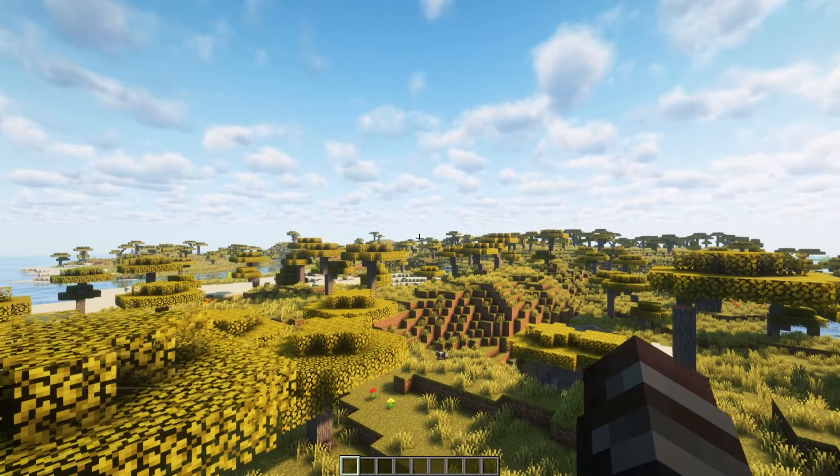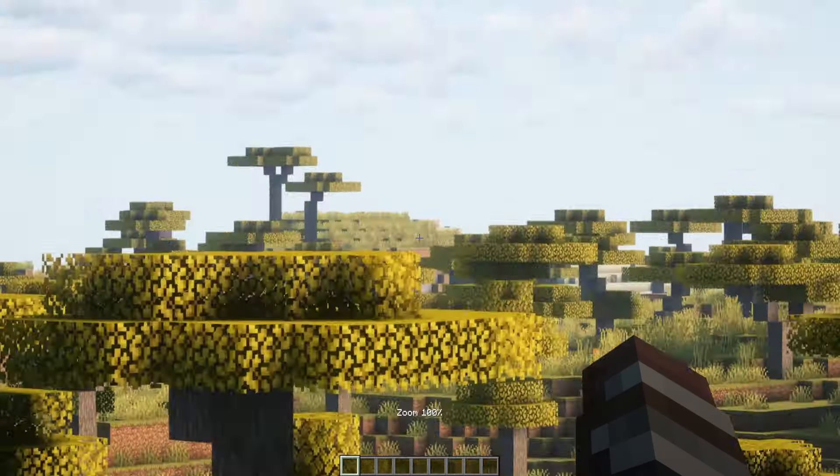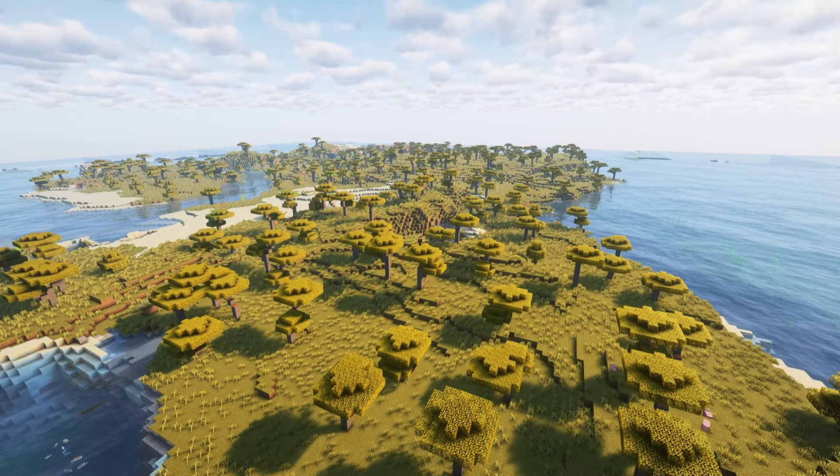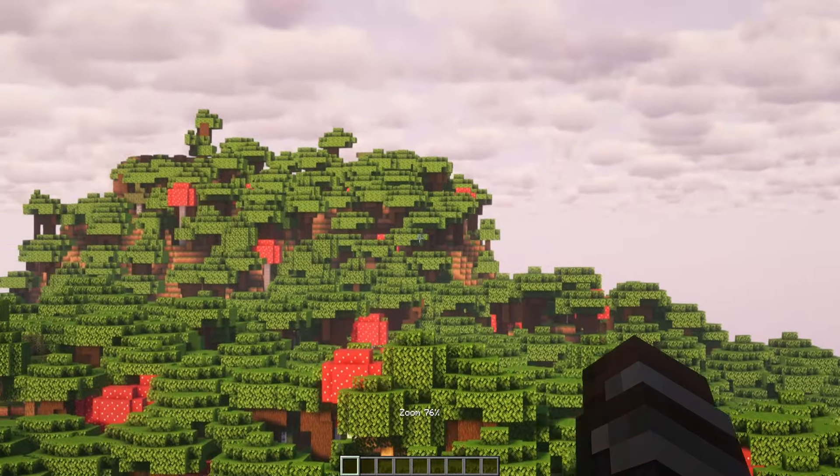Distant Horizons — if you want to have a very long view distance in Minecraft, with Distant Horizons it's possible. With this mod, you can see the world around you. This mod looks so good with other mods like Regions Unexplored and other terrain mods. You can enjoy the beauty of your Minecraft world.